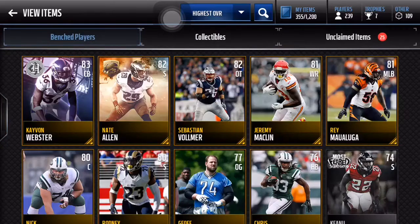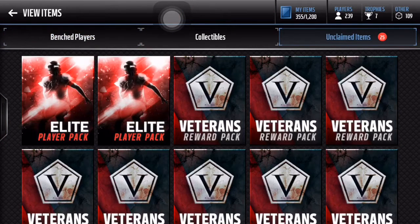For my Elite Player Exchange, I traded in 85 Brandon Sheriff, which is one of the cheapest elites in the game, and then I also traded in my free Herman Moore. So hopefully I can make some coins on that with like an 88 plus or something.